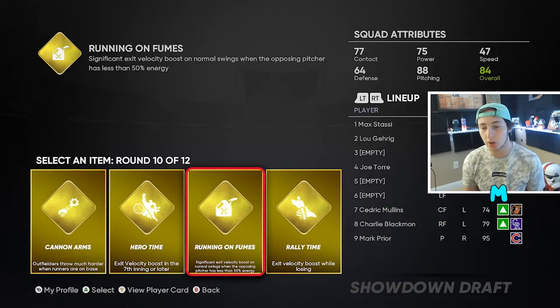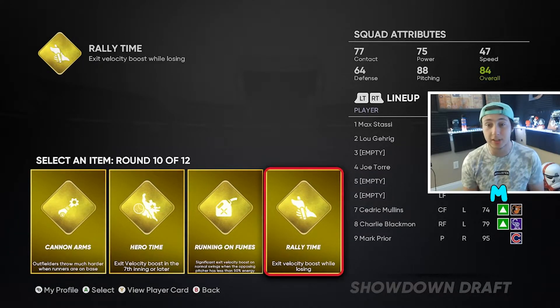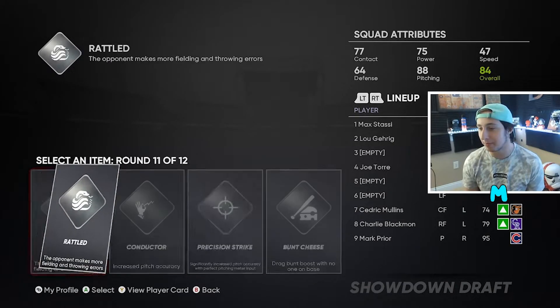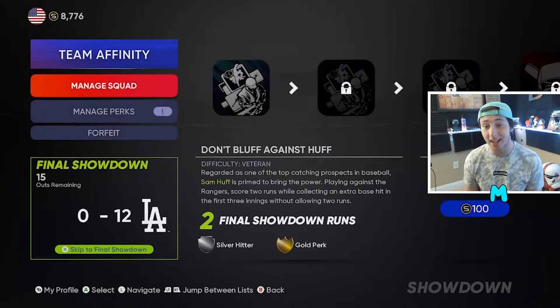As far as perks go, you want to go either exit velocity or go the other route which would be two strikes. I usually go two strikes but there's no two-strikes perk here so I'm gonna go exit velocity boost while losing. We're gonna be losing because that means we're always gonna have an exit velocity boost. These kind of suck — out of them I'm gonna choose Rattle. Down But Not Out is gonna be the one that I pick here because I do actually take two strikes a lot.